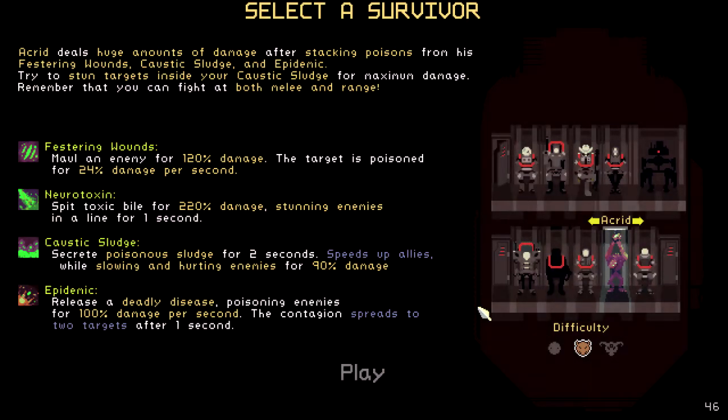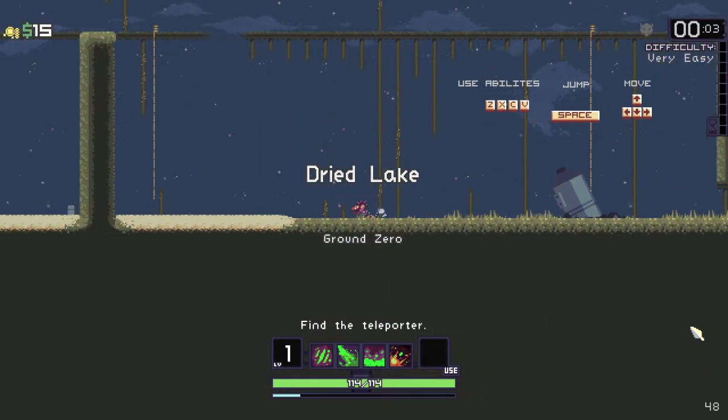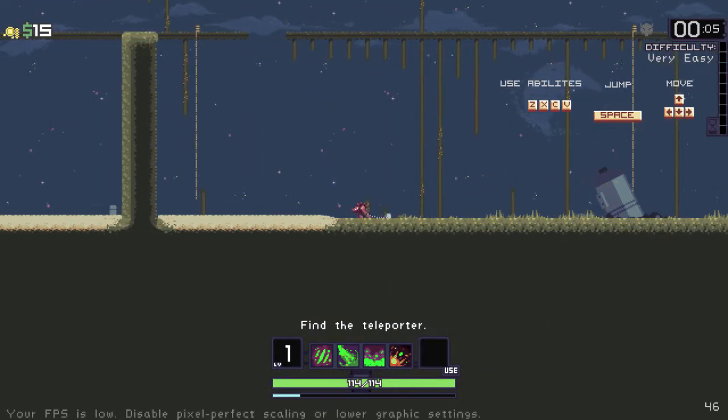Hello gaming fanatics and welcome back to Risk of Rain Beginner's Guide to Brilliantism. Today is for Acrid. Acrid is a melee class — his primary attack is melee.